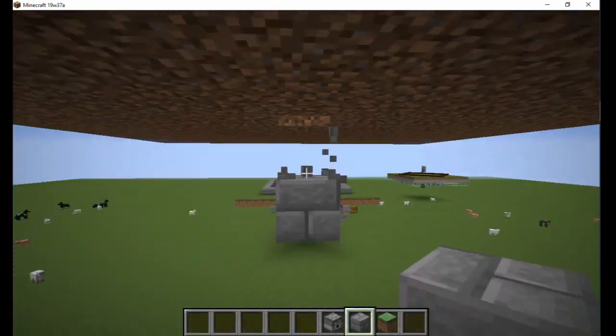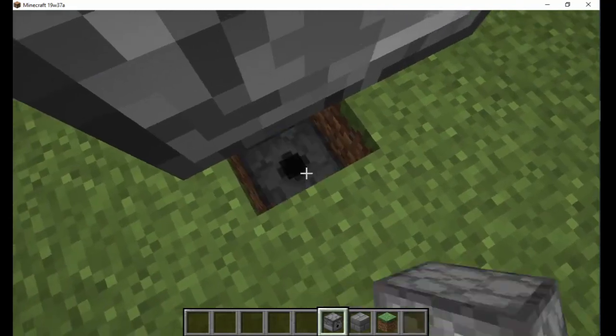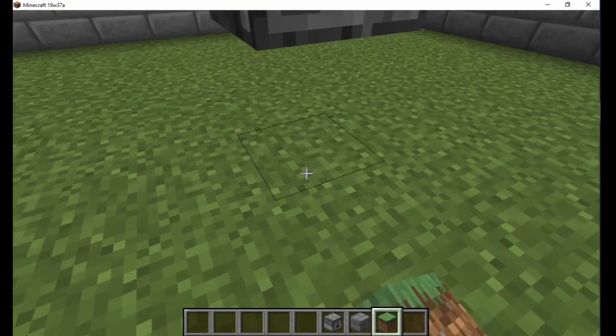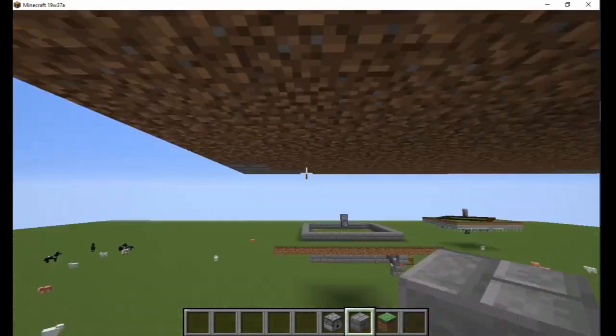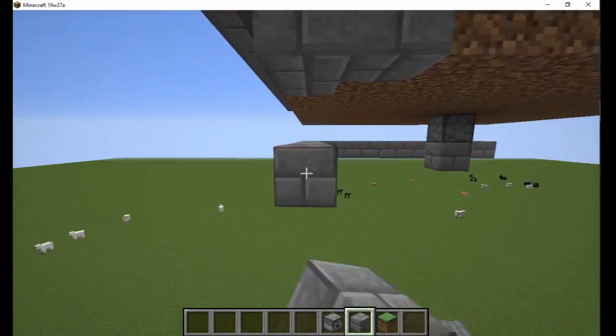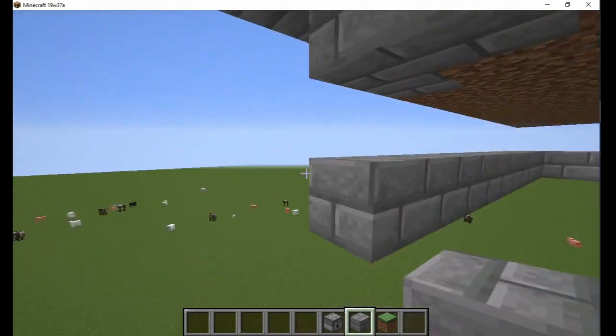First, I place a dispenser facing upwards under the grass block at the center and fill it with bone meal. Then place solid blocks under the perimeter of the farm and around the dispenser as well.